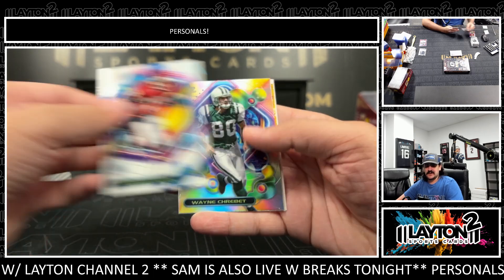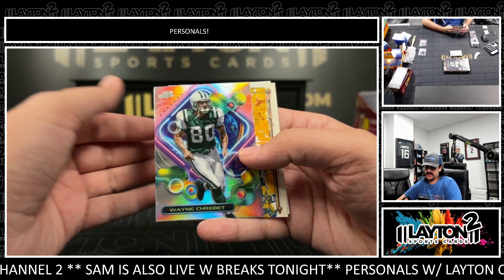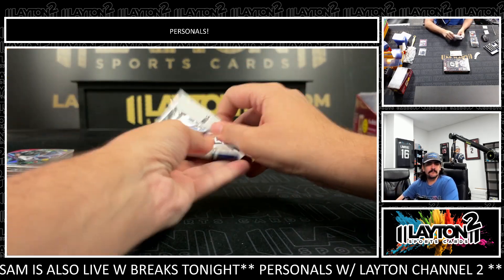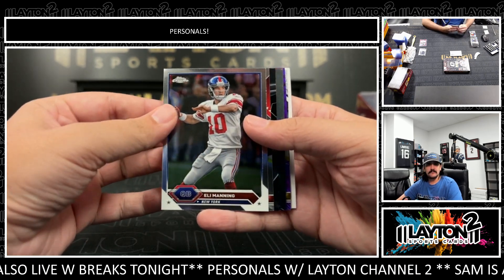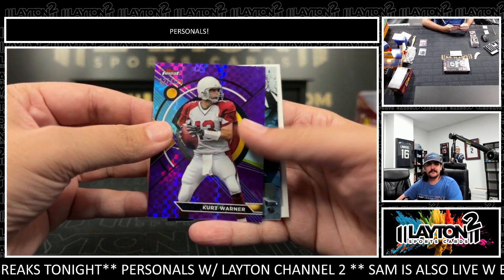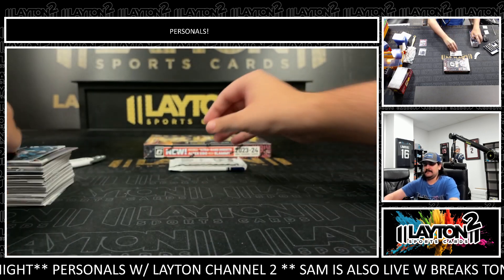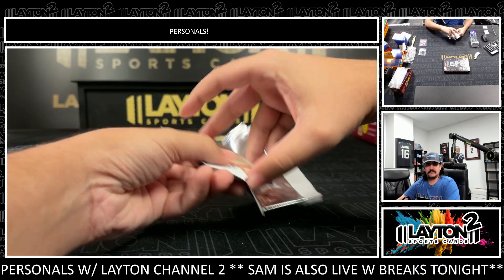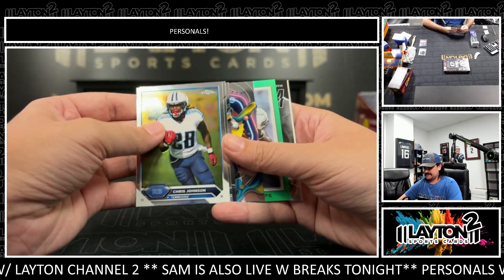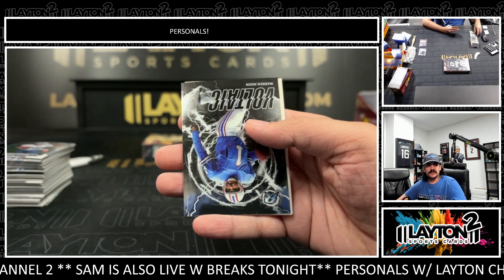White Marcus Allen, not numbered — Cosmic. Silver Wayne Grabbet — I'm familiar with that one. Doug Williams. Dan Marino to 150. Kurt Warner. And on the back is Sterling Sharp — that's going to be number 250. Sterling Sharp.